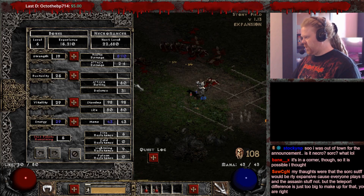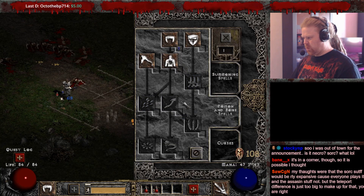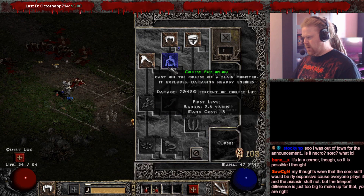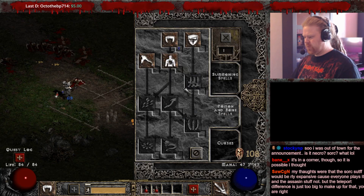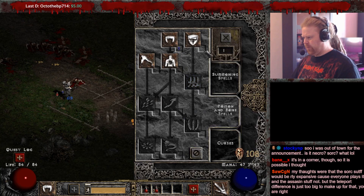At level 6: one Strength, we're going to put a couple into Energy — up to about 35 — to have some more mana. We can put one point in Corpse Explosion because we have to go Bonespear eventually anyway, and we can use the Radamant reward point for Corpse Explosion. I'm also a supporter of taking one point in Bone Armor, so we're going to do that.